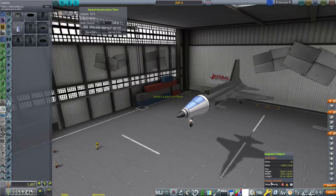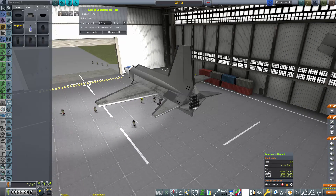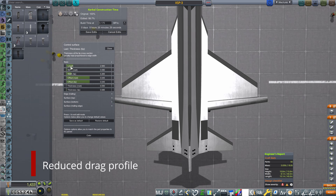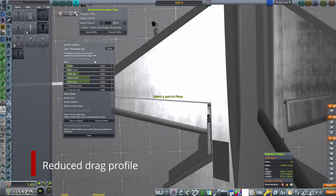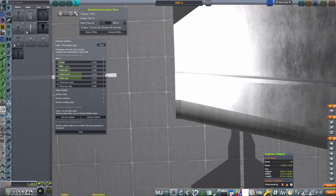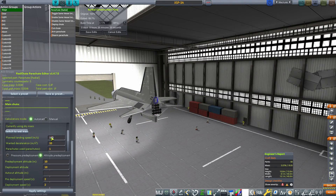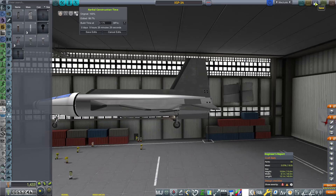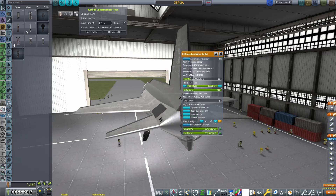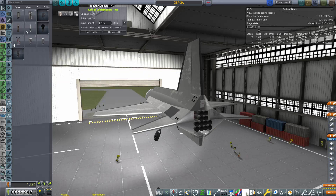I don't necessarily intend to get to the X15 level until we have a proper engine, specifically the XLR-99 — the big engine on the X15. Once we're done with what we can do with the dash 3 in the Mach 3, Mach 4, maybe Mach 5 regime, that's when we'll probably transition. I don't know how fast we'll be able to unlock the engine I intend to use to mimic the XLR-99, but I've already identified what we need. There's still a lot we can do with the dash 3.